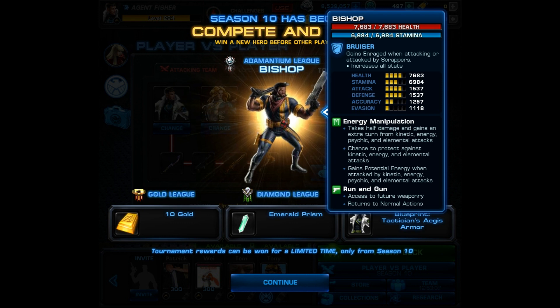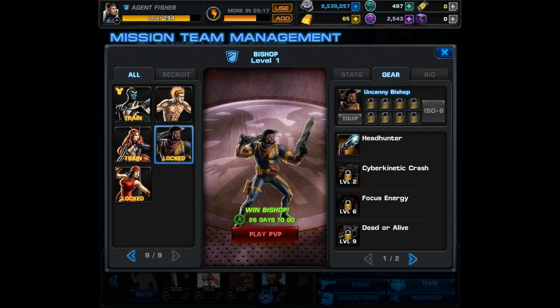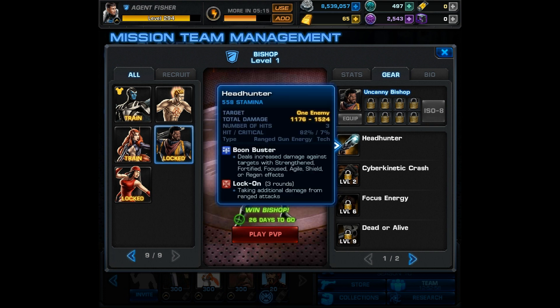His second passive is Run and Gun — access future weaponry and then returns to normal actions. His level one ability is Head Hunter. It hits one enemy and is a ranged gun energy tech attack. It has Boon Buster, dealing increased damage against targets with Strengthened, Fortified, Focused, Agile, Shield, or Regen effects, and it causes Lock On, so the target takes additional damage from ranged attacks.